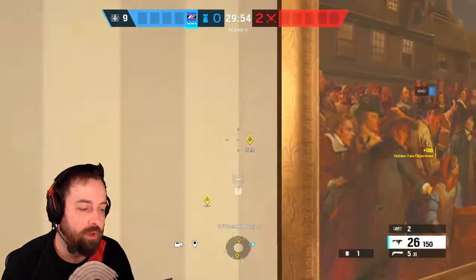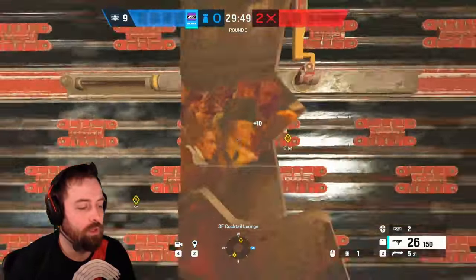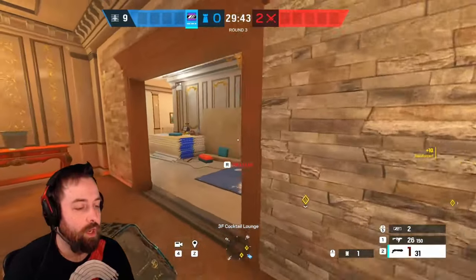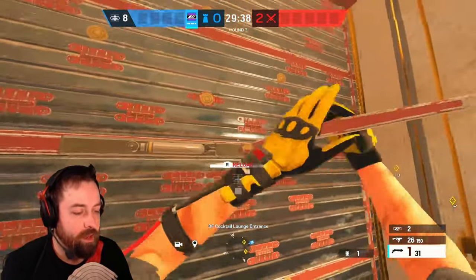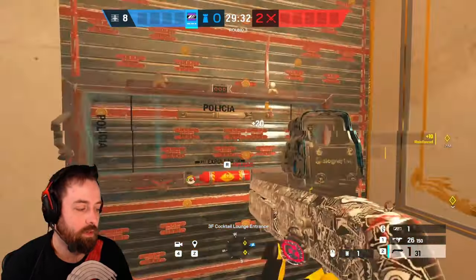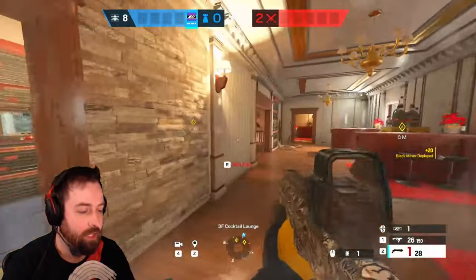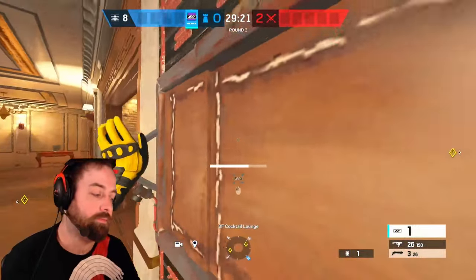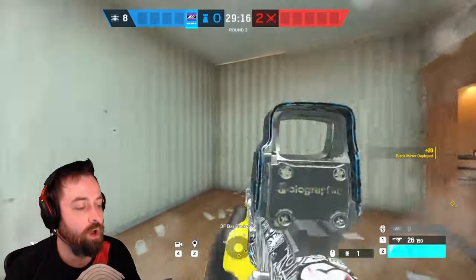Now we're going to take you through a couple of setups on different maps. This is Cafe Top Bar hold. I'll reinforce this wall while making a rotate, then place a mirror down right here. The shotgun is key to this setup — this is honestly why the secondary shotgun is super useful. Then we're going to open up this wall entirely.